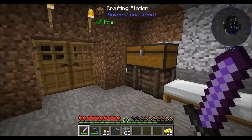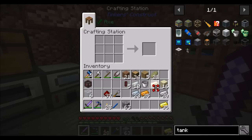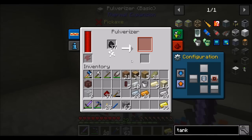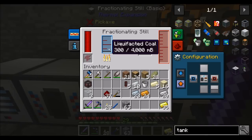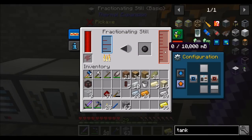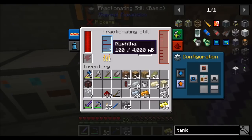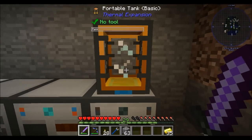You're going to grind coal into coal dust and push it to the right. The magma crucible is configured to accept from the left and push out to the right — that's going to turn coal dust into liquefacted coal. The first fractioning still accepts from the left, pushes naphtha out to the right. The second one accepts naphtha from the left and pushes out the top. I'm going to make another tank for that. You should all have power now. I'm going to get 40 coal and drop it in there to see what happens.